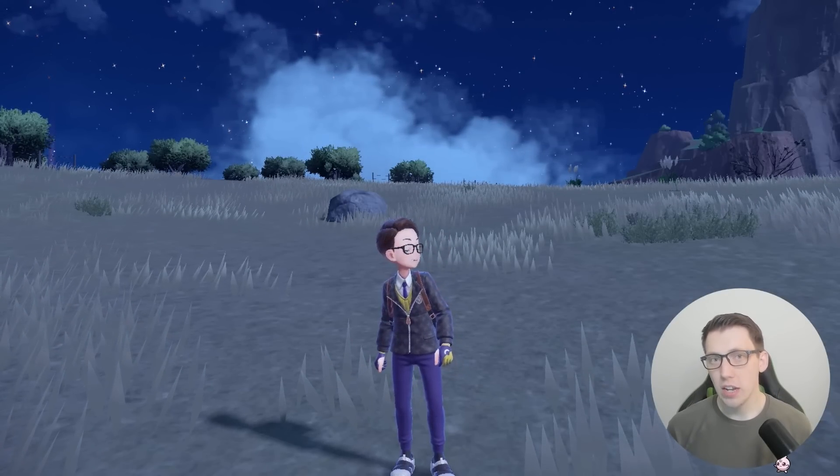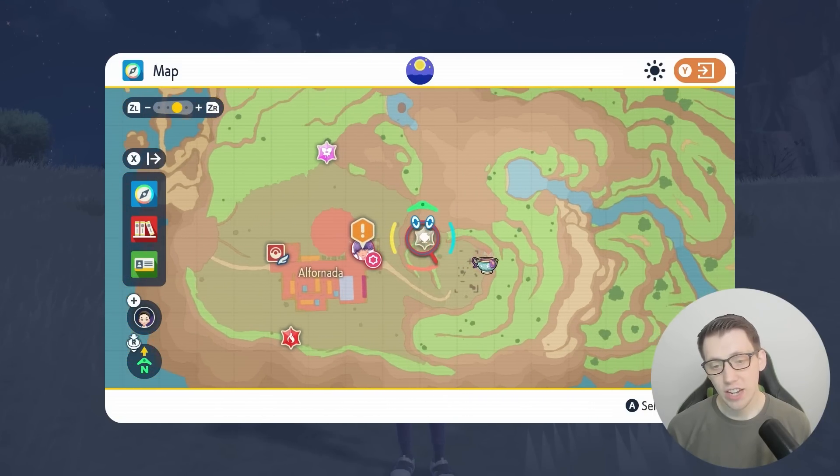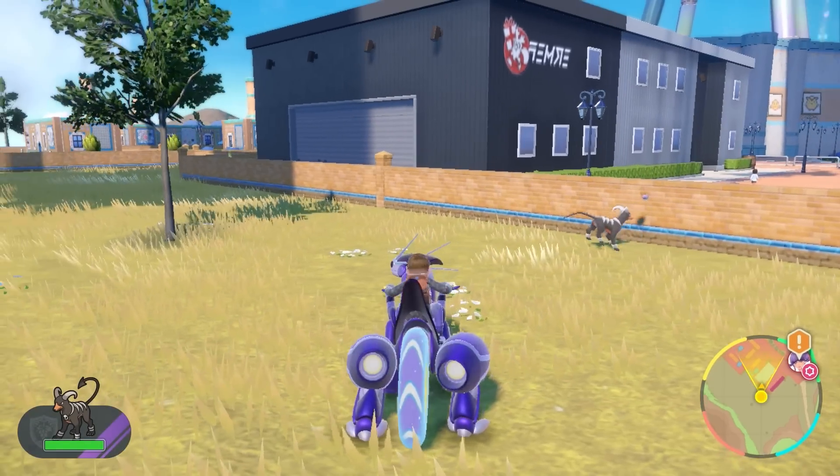Now Sinistea is a little bit trickier to obtain, but the easiest method, unless you're lucky to get an Outbreak, is to head to Alfornada. They are literally scattered all around this town here, so just battle 10 and you're good to go.